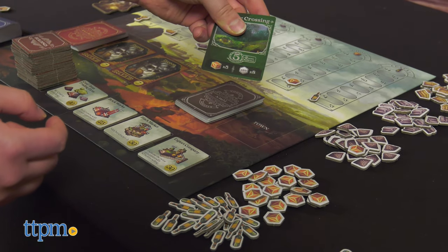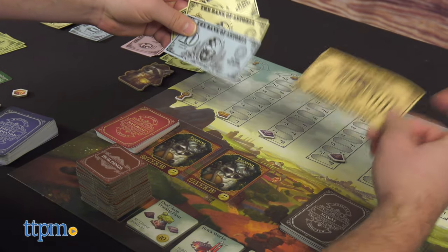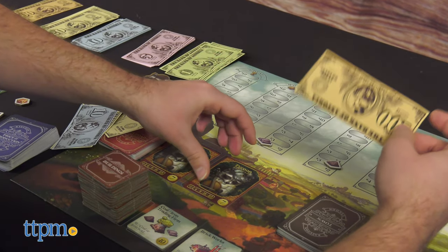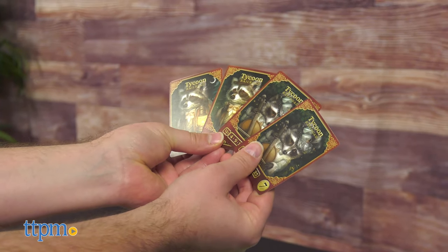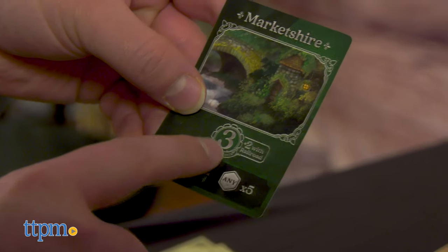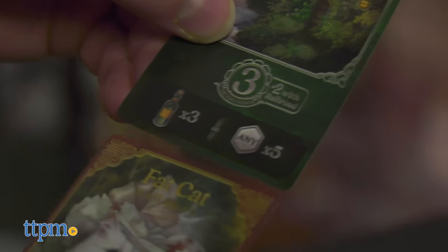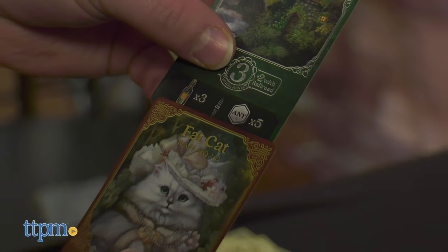Buying towns involves giving up resources in exchange, whereas railroad auctions has you pony up money. Try to complete your railroad set for the best advantage at the end. Whoever has the most victory points once the last railroad is auctioned or the last town is purchased wins the game.